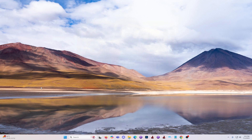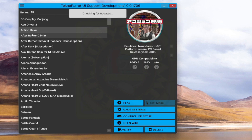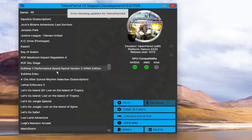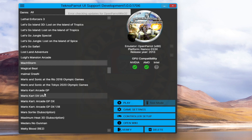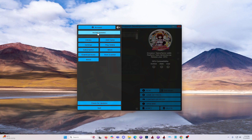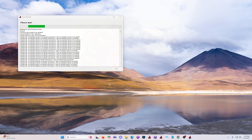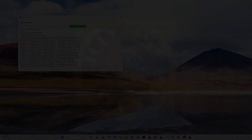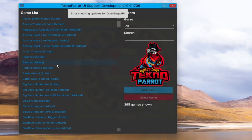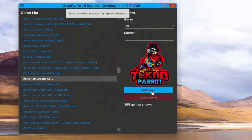Let's boot TechnoParrot. At the main list, scroll down to Mario Kart GP2. You can press the letter M on the keyboard to immediately jump to the first title starting with M. Make sure you have an updated list — click the three-dash line on the upper leftmost corner, then click 'Check for Updates' or 'Install Updates' if available. After updating, click the three-dash line again, click 'Add Game', scroll down to Mario Kart GP2, then choose 'Add Game'.